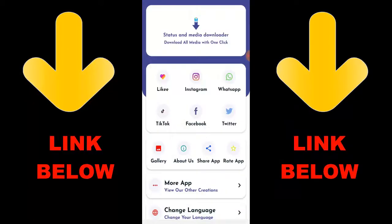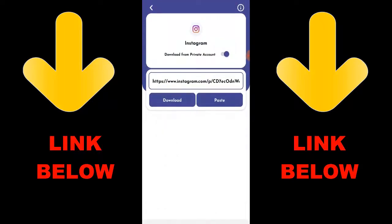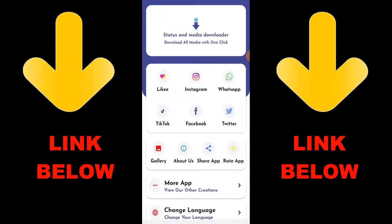Check out this trending app called Status and Media Downloader — download all media with one click. You can download any videos or pictures from social media like Instagram, WhatsApp, TikTok, Facebook, and Twitter all in one click. Just download the app, copy the link of whatever you want to download, paste it in the app, and download it.